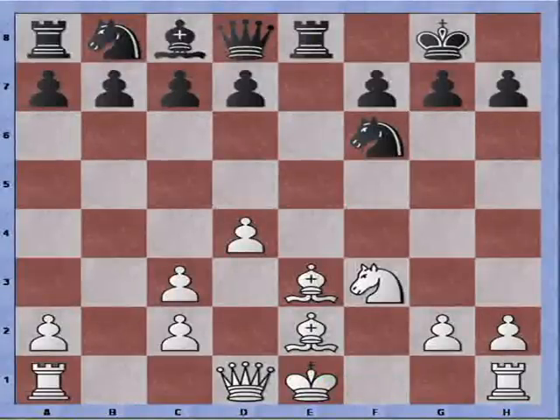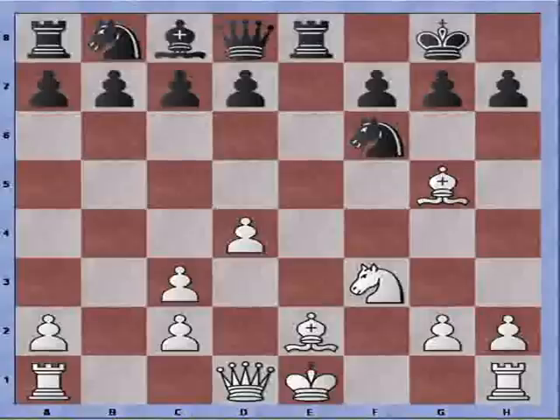Black plays Rook to E8 — no surprises there. And instead of castling, I play Bishop to G5.